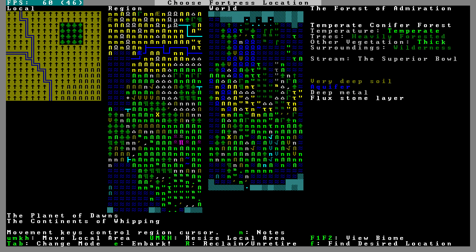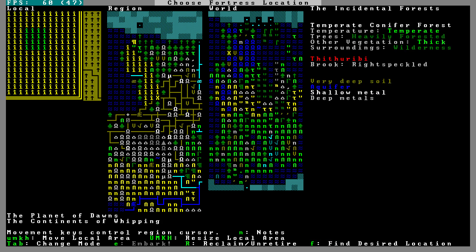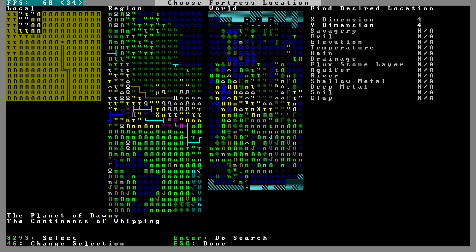The user interface of Dwarf Fortress is notoriously complicated, or not intuitive I should say, and even though I love this game, every time I play I kind of have to re-familiarize myself with which keys do what. F is find desired location. We are going to do more than 4x4 — let's go 6x6.